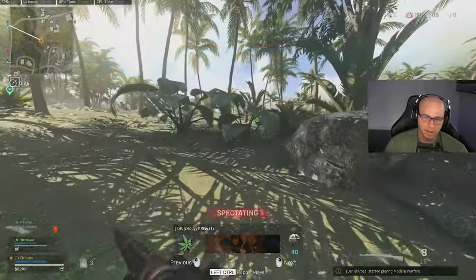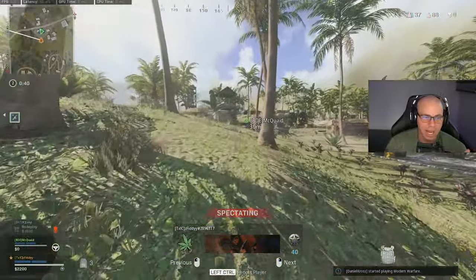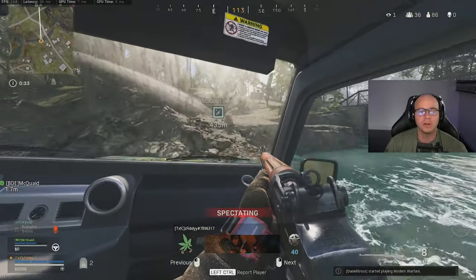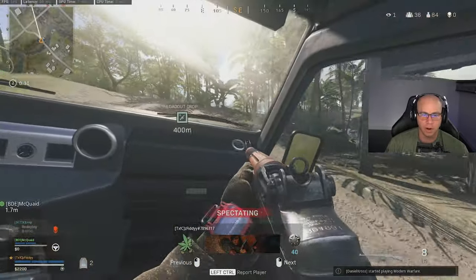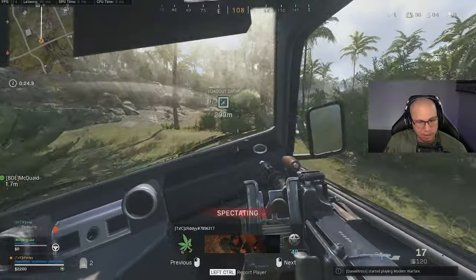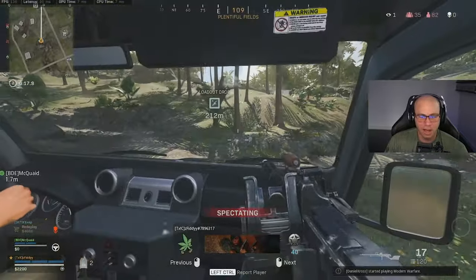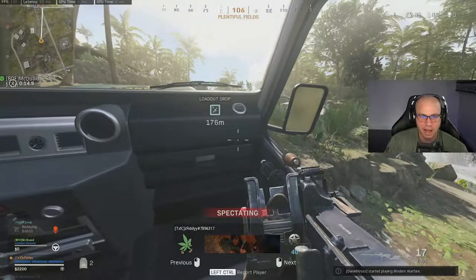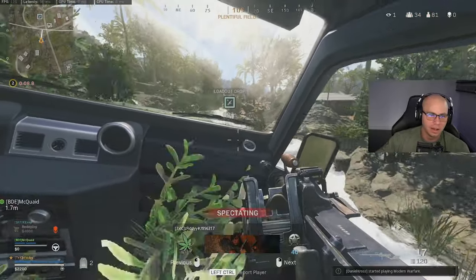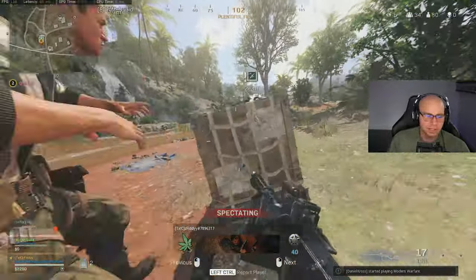Fiddy just hightails it and runs. I don't understand why players do this. Prestige level 40 — you've got time in the game. Yet we're still seeing the same mistakes over and over again. This is why players are able to drop 40 and 50 kill games — they run into players like these. In a team-based game, players just allow each other to go in one at a time, get picked, and then your teammate runs backwards and runs away from the entire fight.